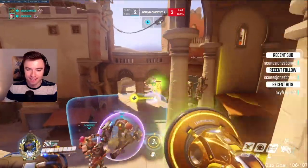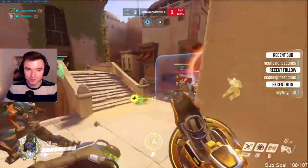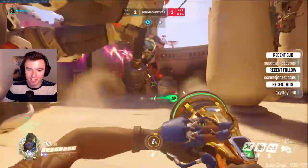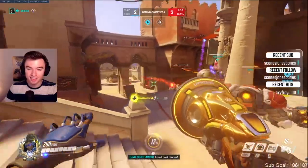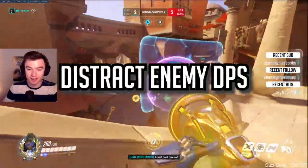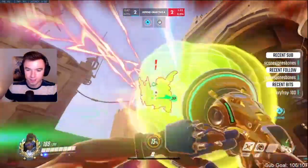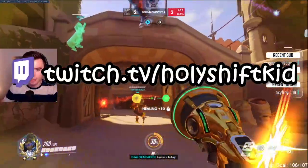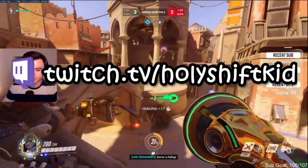To get to GM, you need to be looking around as Lucio to build game sense — knowing what is happening and who is where. This is powerful because as long as someone is in your aura, you are already providing value. Look on the flanks for certain heroes and distract enemy DPS while healing your team with the aura. Feel free to leave a question in the comments or come by my Twitch stream at twitch.tv/holyshiftkid. Thanks for watching.